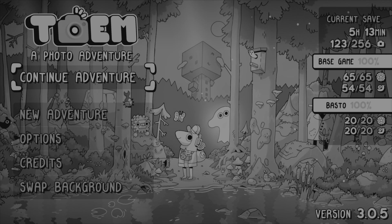Toem is a walking photography game with some light puzzles. It was developed by Something We Made Studios and released in September 2021. It was recently released as one of the monthly PlayStation Plus games included in the subscription. There is also a free DLC that recently released that includes more trophies.